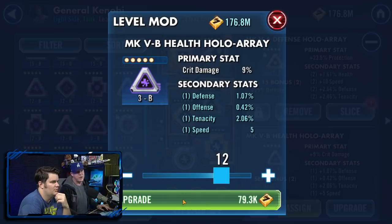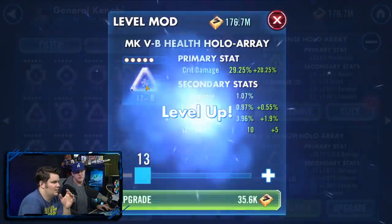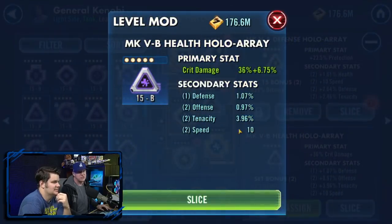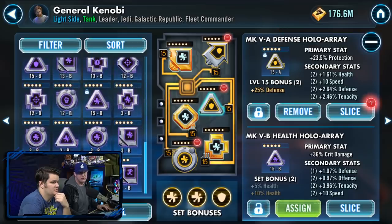Crit damage mods are the best triangles and the most rare. That's a mod you could put on almost anything — a great mod. The crit damage with speed secondary is just hard to get that duo. This could go to level 15 — this might be your best mod to upgrade. We should slice that.